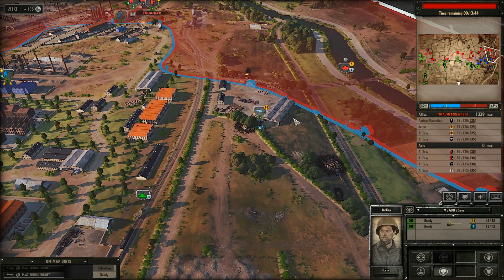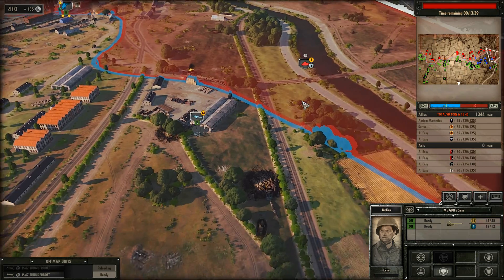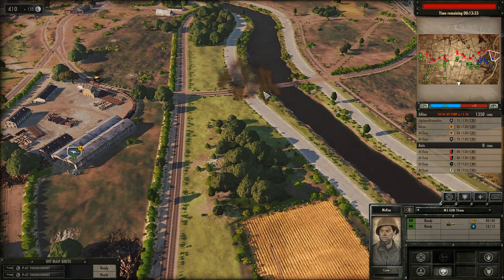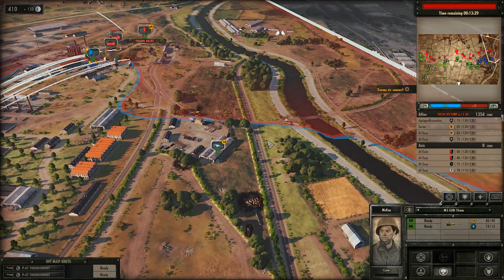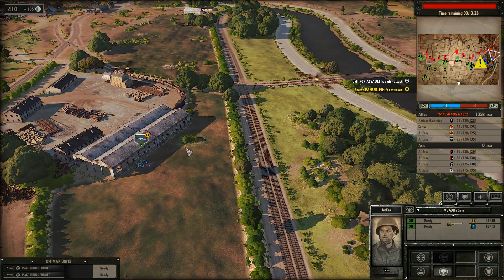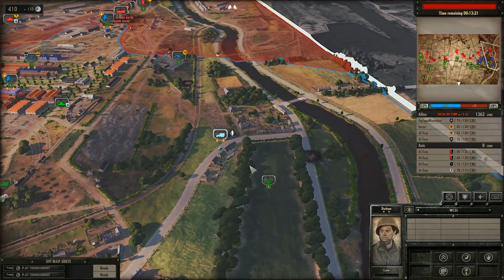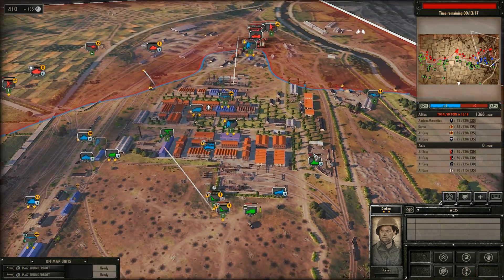I'm going to try and take out the tank to your right. I'm trying to get him with the M5, but I'm not sure I'll get the first shot off. Oh wow — what the hell was that? Was that you? Holy shit! That's a Typhoon! That's amazing! Now they need to get the hell out of there — just vaporized that tank. Kind of feel bad for them. Well, at least it was a quick death.